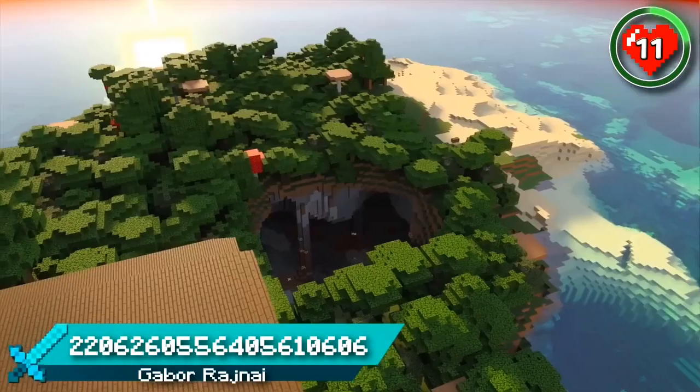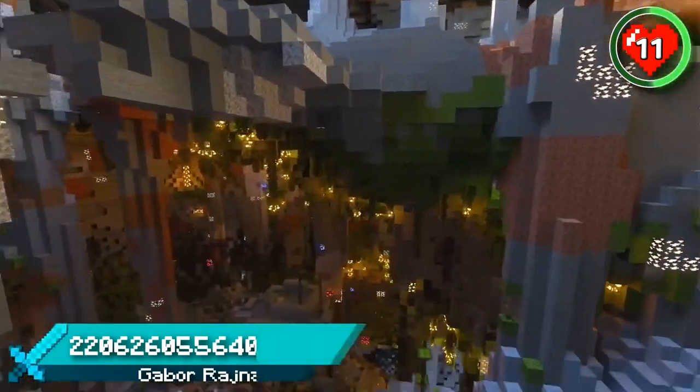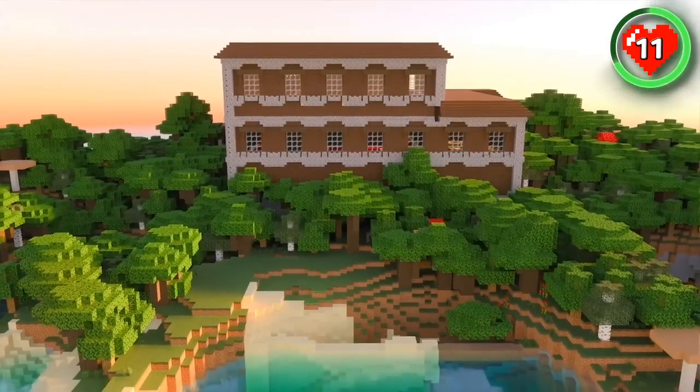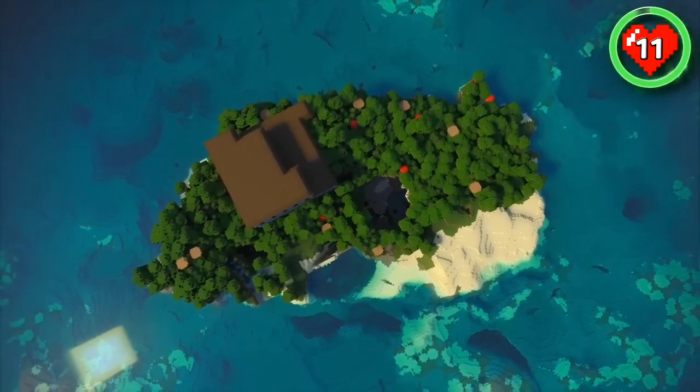Here's an incredible island spawn that includes a woodland mansion, a good sized beach and even an endless lush cave system for you to explore. From building a lush underground city to turning this mansion into your dream home, there's so much you can do on this island in a relatively small space.